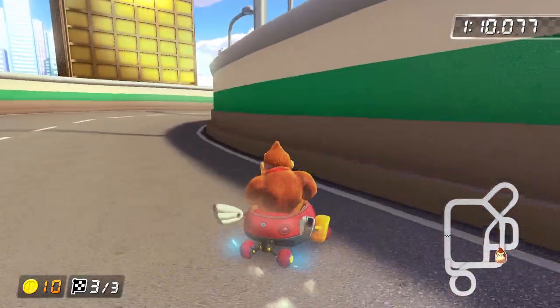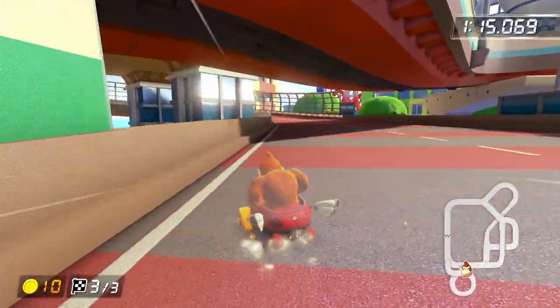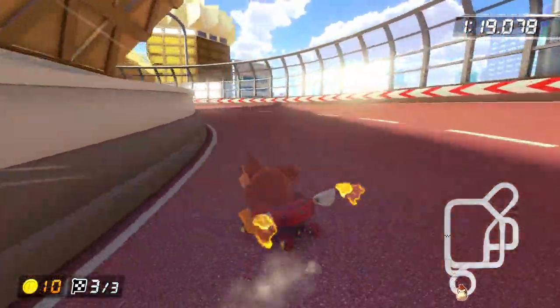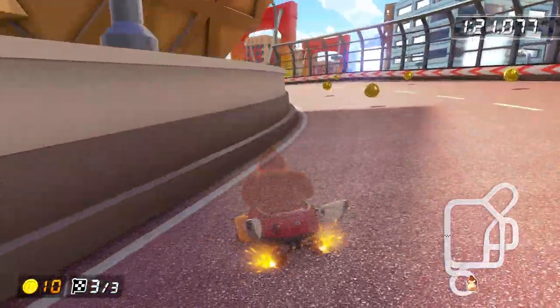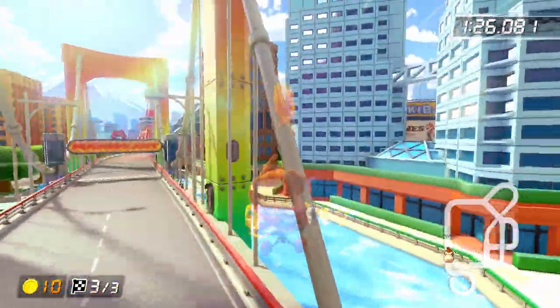Laps two and three don't really have that much to worry about. Really the only thing that's going to screw you up on lap two is again the mini turbo trick, but as long as you learn the setup that I described, it's pretty consistent so it shouldn't give you too many issues. Not only that, but you can just opt to not do that first right hop left drift mini turbo before the ramp since it doesn't save that much time anyways.